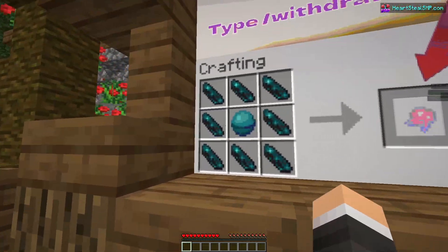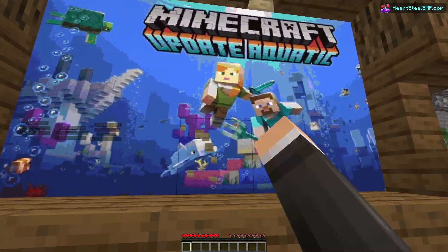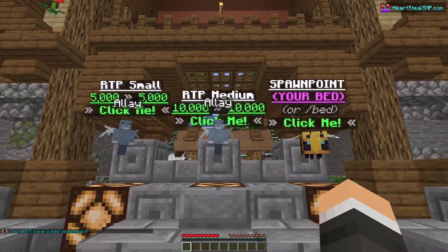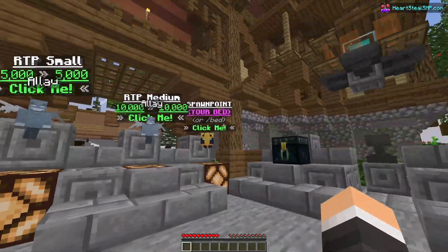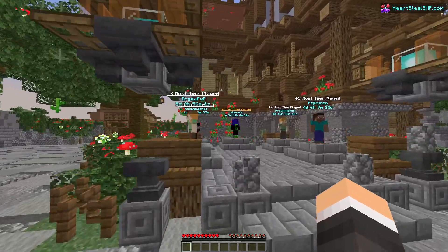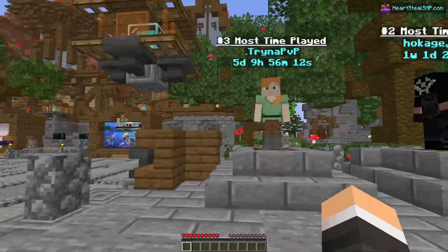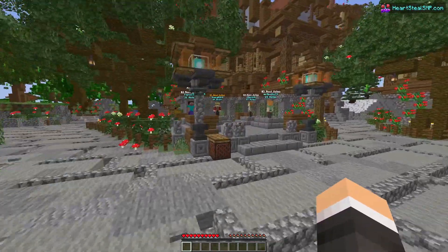To steal people's hearts, you just have to kill them and type slash withdraw to withdraw a heart. You can also craft hearts using this recipe right here, which is really interesting. We also have RTP small, RTP medium, and a spawn point. We have ender chests where you can store really OP stuff. There's also a most-time-played leaderboard — the top player has played for 1 week and 5 days, so there are many active players. Definitely check it out.